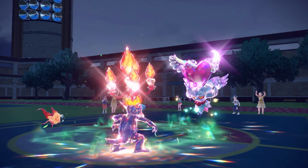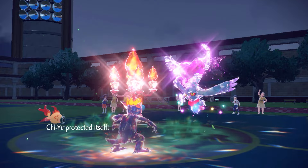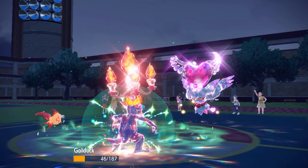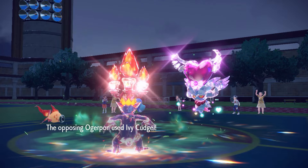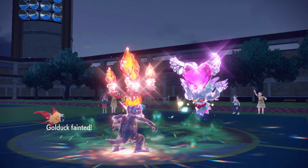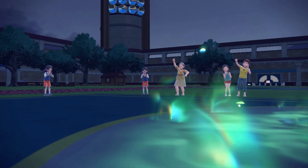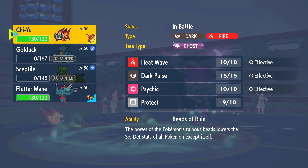Dazzling Gleam's gonna come out onto my guys — Golduck soaks it nicely. Oh my god, so much damage. We eat our Sitrus Berry and Ivy Cudgel jumps to Golduck — that's fine. Golduck got its job done: hit a Soak on Rillaboom, Aqua Jetted my Septile — all we needed — and we wasted their Tailwind.